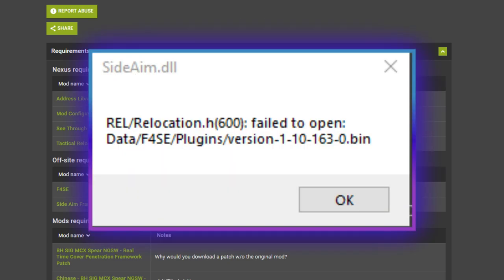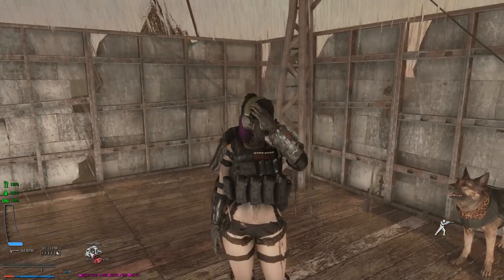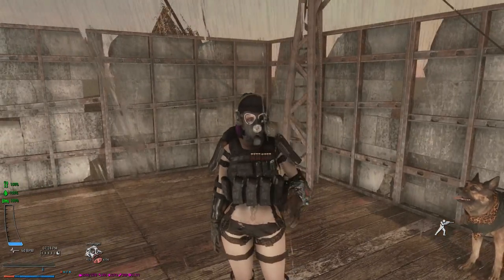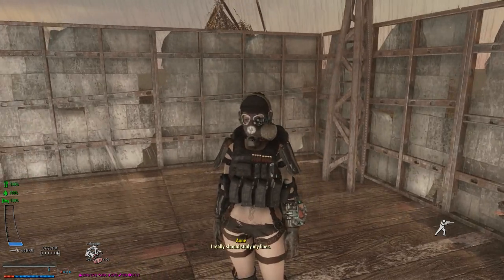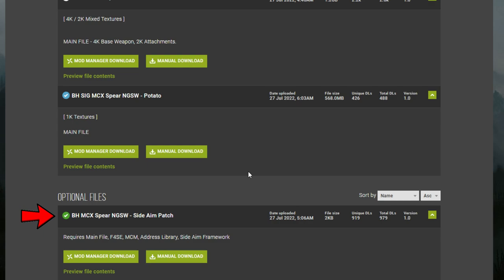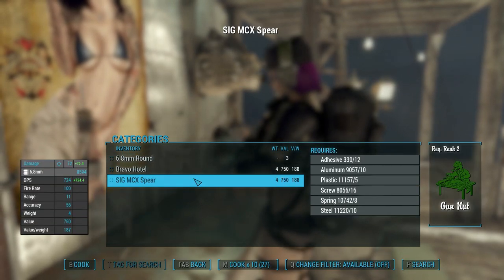Now if you load up your game and get a certain error message, it means you have the Side Aim Framework installed but you actually need the Library Addresses installed, which is right here. If the game opens but pressing your keybind for canted iron sights isn't working, you need to go into the mod page and download a specific patch file — that's the patch that allows the Side Aim Framework to work with the gun. Now you can craft the gun, its ammo, and one of its variants straight from the camp station.